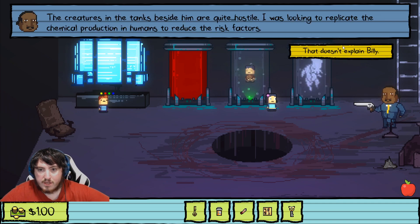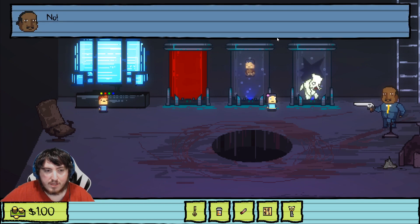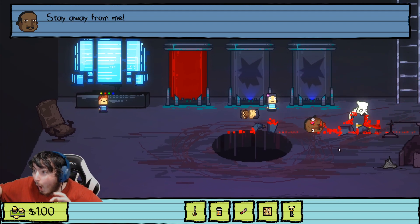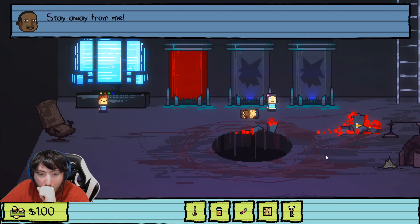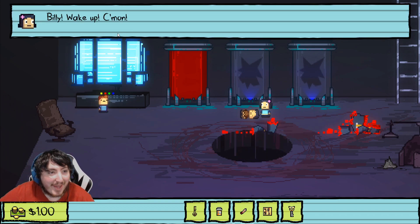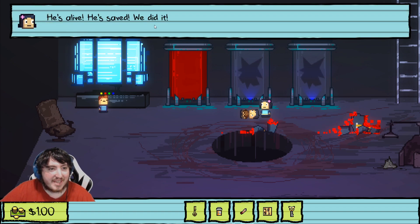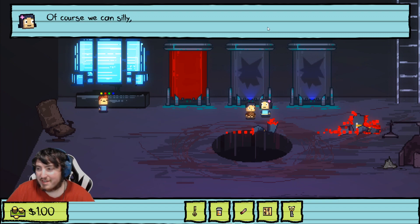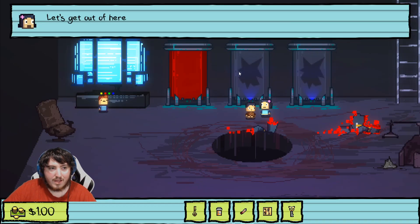We already know the explanation. Blue — 'Release the contents of all viable tanks.' 'No! What have you done?! Stay away from me!' Billy, wake up, come on. 'Huh? Where am I? What's going on?' He's alive, he's saved — we did it! 'Can we get out of here? I want to go home.' Oh, you can hear the kindergarten music — let's get out of here.